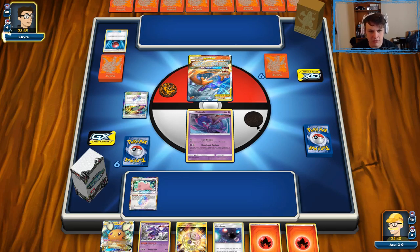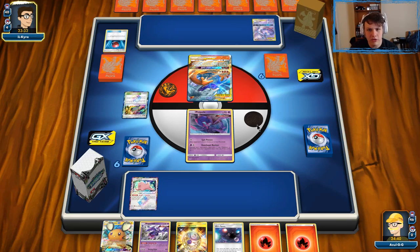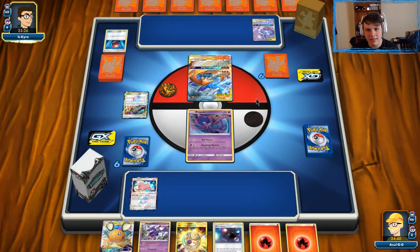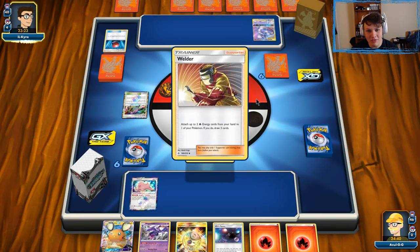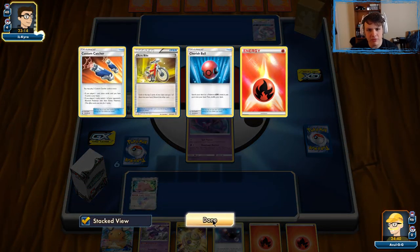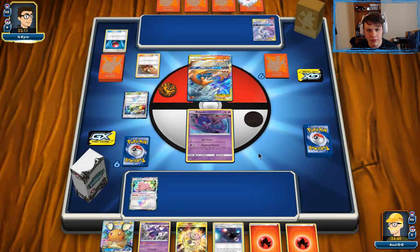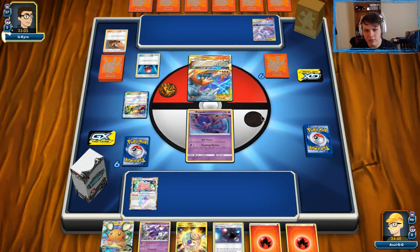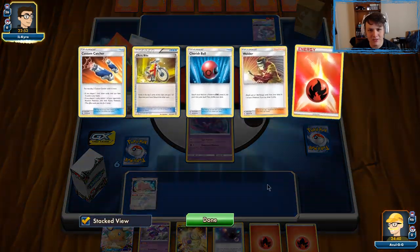There's a Heat Factory from our opponent, so I think we'll use Heat Factory first to find a Lillie or Cynthia. I don't really want to put Dedenne in play if I don't have to. Hopefully Heat Factory into something, then we can use Ultra Space after that as well. There's the Mewtwo from our opponent — yeah, looks like exactly a Mewtwo Box. They get out the Mewtwo here, and turn one Welder as well. Pretty good stuff from our opponent so far, but I think this matchup is still in our favor.